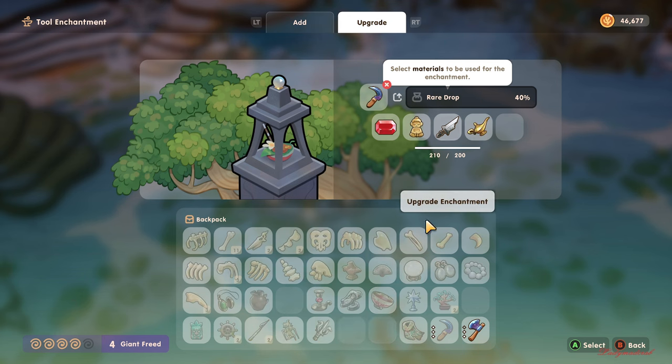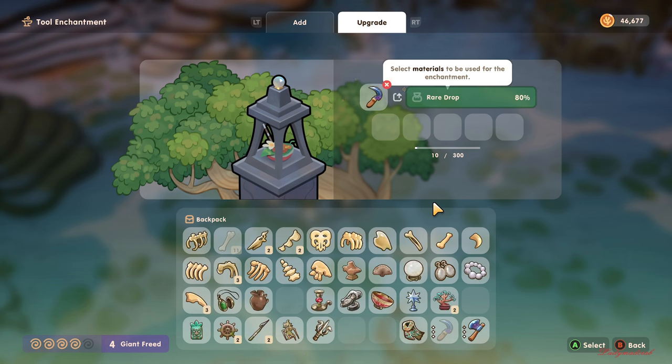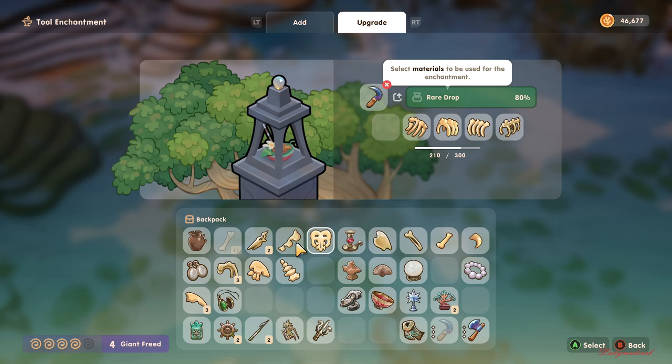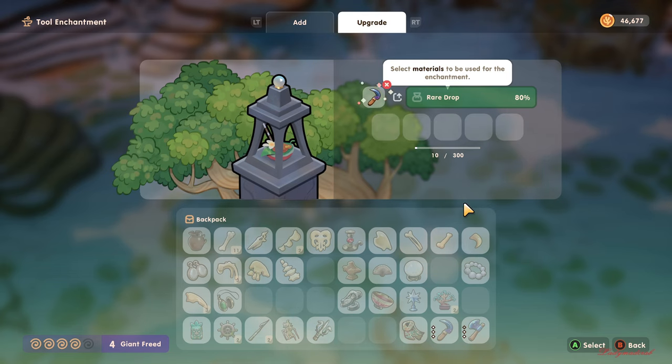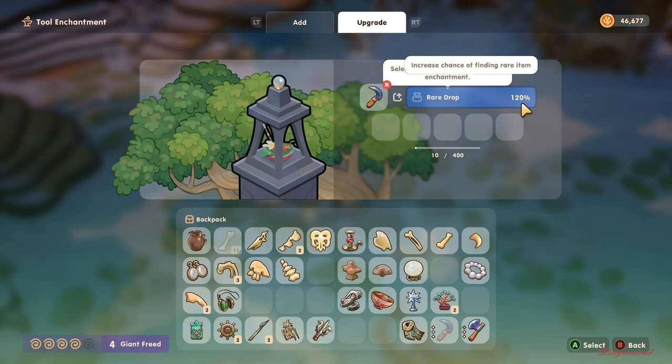All right, we're gonna try that one — upgrade. So we have 80% for rare drops now. We're gonna go to 300 guys. Oh wow, this one is quite high — 310. Now we're going to enchant that. Oh wow, so rare drop 120!